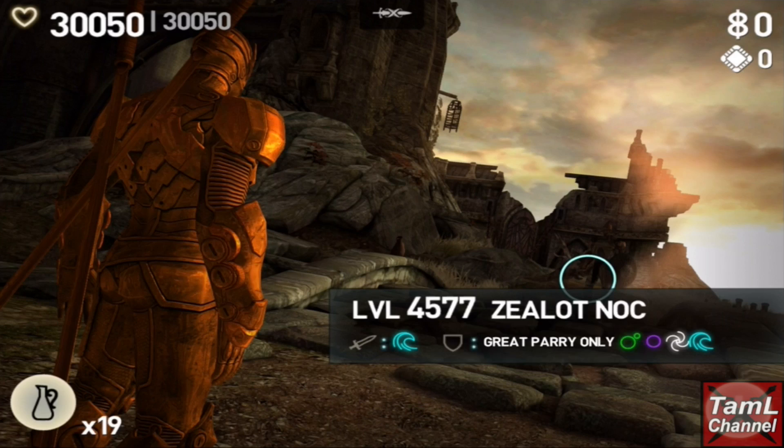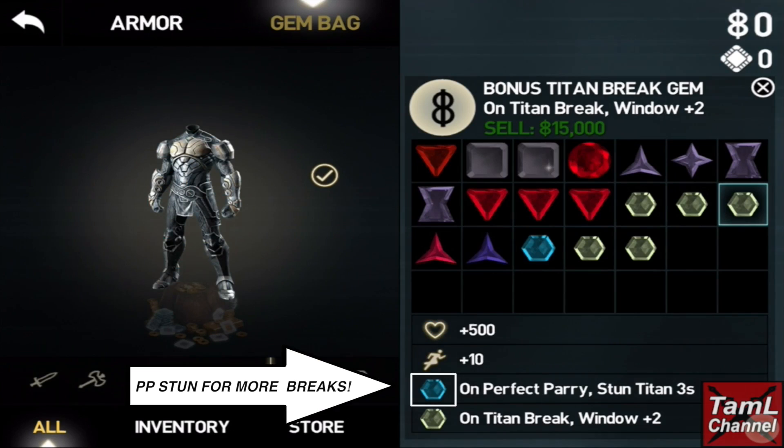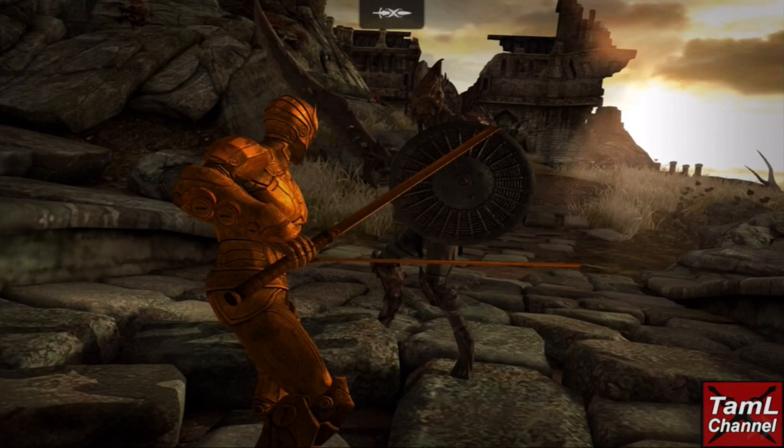Here I am in deathless mode with a great-parry-only perk Titan. I use the freeze to boost my parries and the perfect parry stun gem for more breaks, the on-bonus-combo magic charge gem to charge my magic, and the Keldru with two bonus combo minus one gems for many bonus combos — one also works equally well.